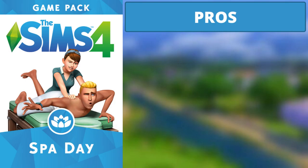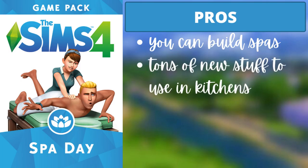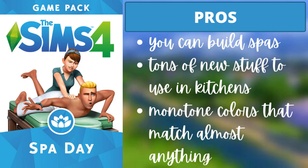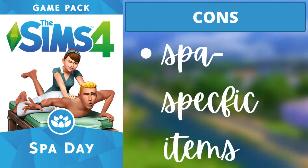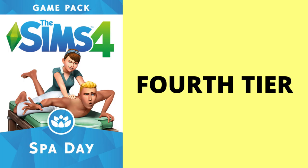For Spa Day, the three pros are: you can build spas; there are tons of new items for kitchens and bathrooms if you're running out of variety; and most of the items have monotone color swatches that match almost anything, which is always nice. The one con is that a lot of items are spa-specific, though you can always build a home spa.